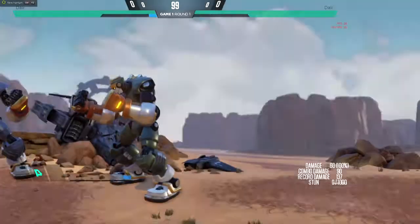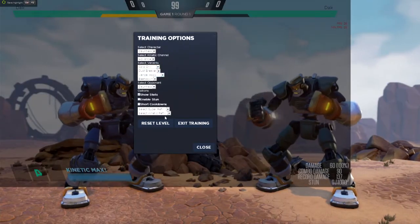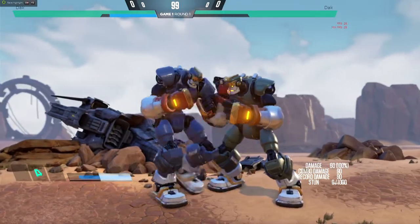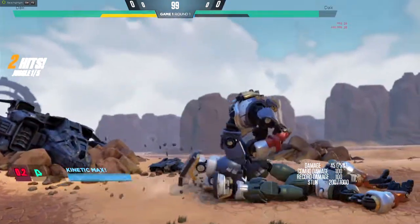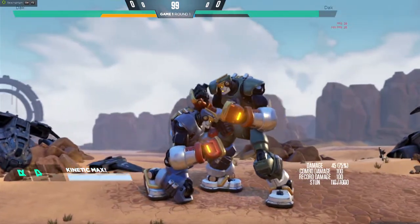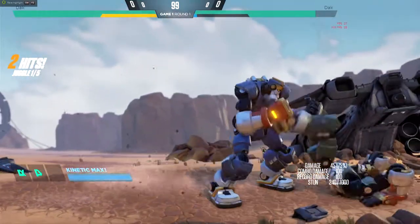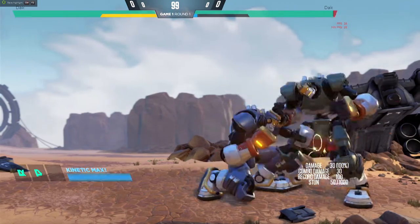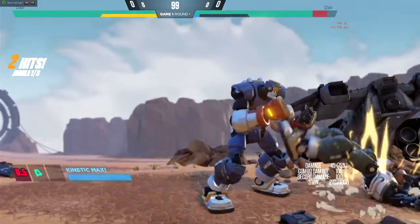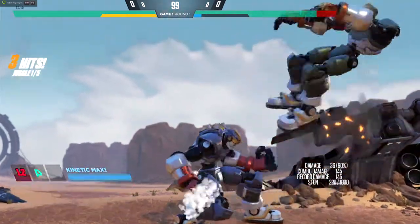Diesel Strike is actually a little bit different. You can confirm off your crouching lights — I think that's partly because it hits high. Let's try: crouching light — see, it still gets hit with the two hits that Diesel Strike gives us. Each strike is also two hits. So crouching lights work. You can still confirm off crouching medium as well.